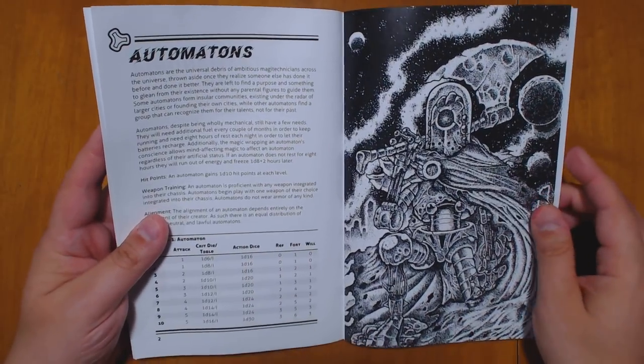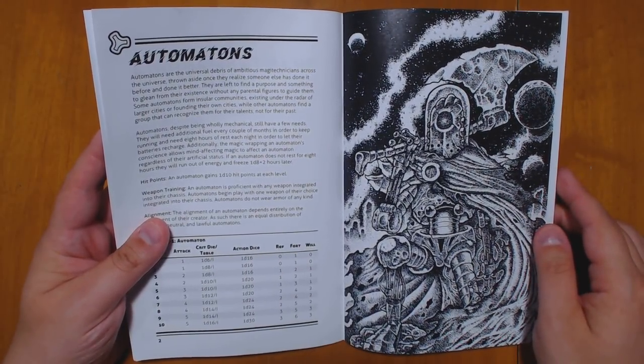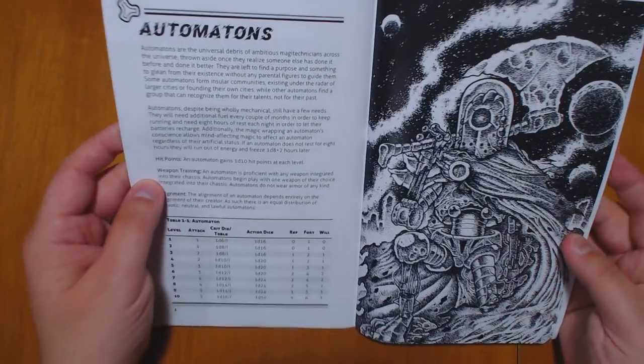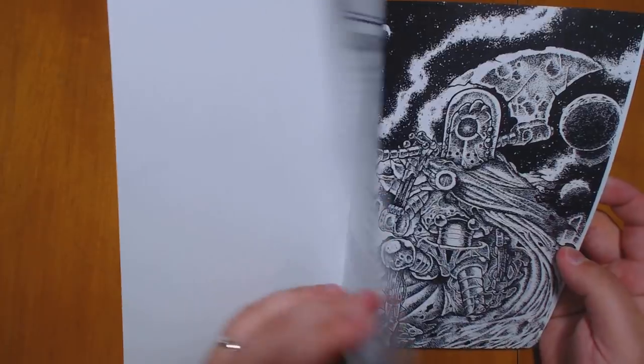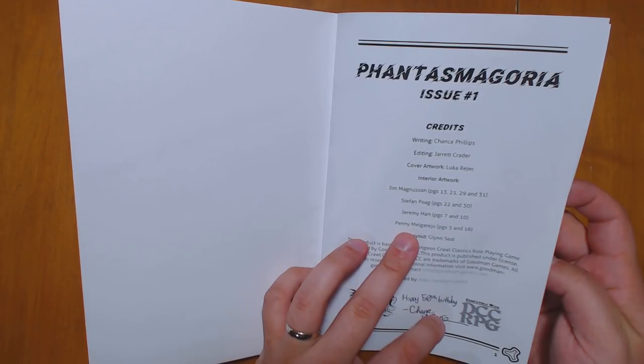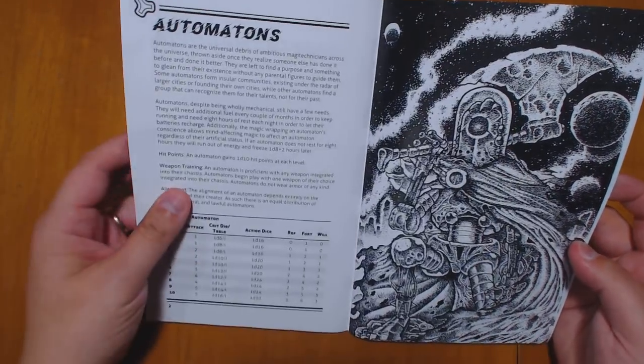To start off with, there's a lot of really excellent art in this book. The cover is done by Luca Reitz and the interior artwork is done by a variety of people. This one was by Penny Melgario — hopefully I'm saying that correctly. Great piece of art.